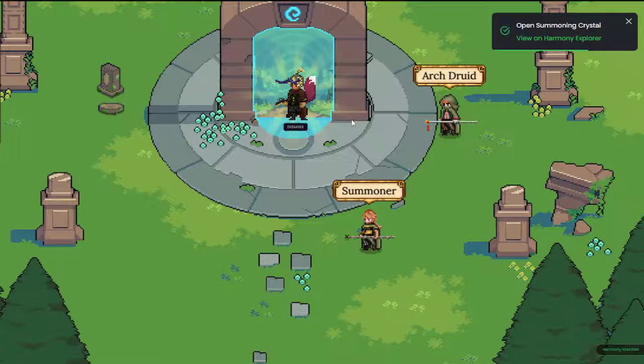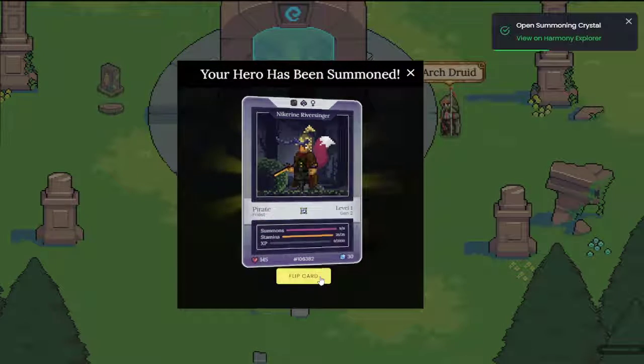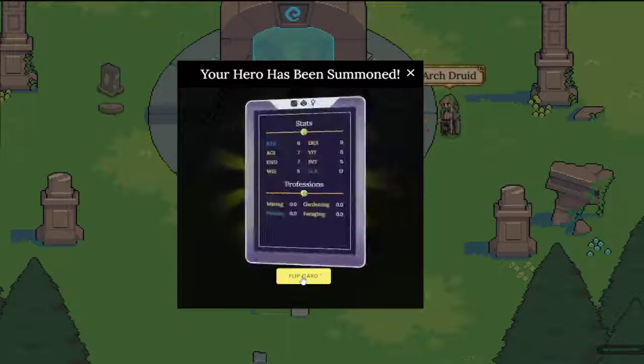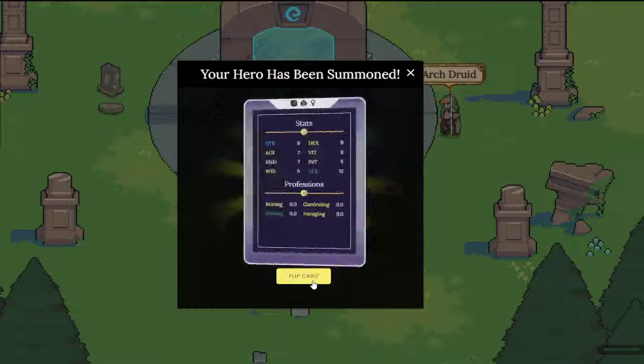I think that's a thief — wait, it's a pirate! We got a common pirate fisher. That's probably worth around 42 to 45 jewel, but that's a win since we spent 32 jewel. Pretty happy about it — summoning is a lot of fun even when you don't get the most amazing hits.